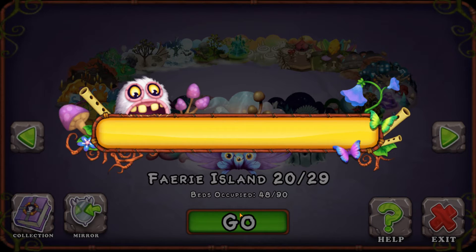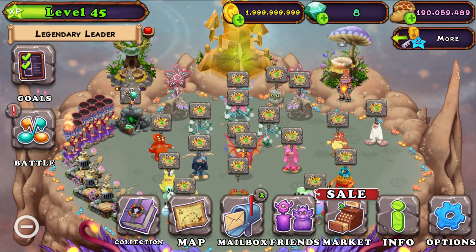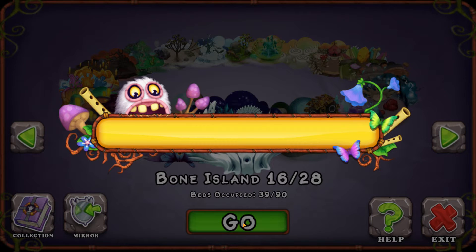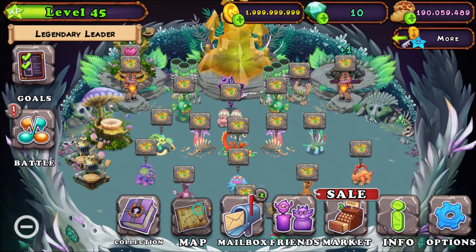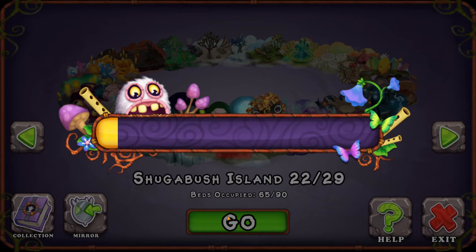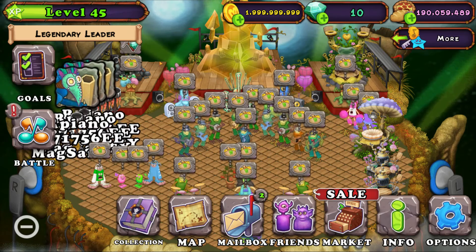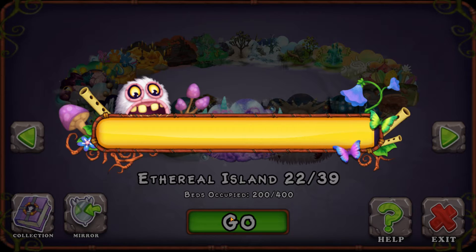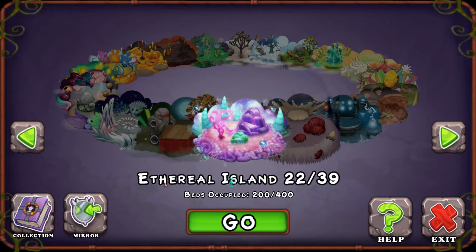I should be at around 12 or 13 diamonds once I finish collecting all of them. We're at 10 right now — one, two, three — yeah we should have 13 diamonds. I have three more islands. Now I have two more. I have Wublin Island too; I don't know if my Wublin island is going to give me any diamonds, it usually doesn't, but you never know.